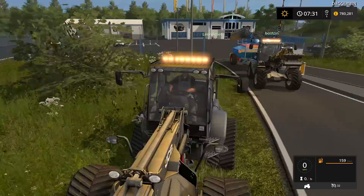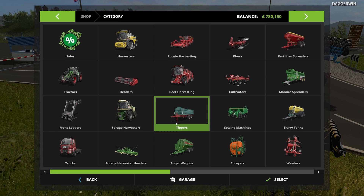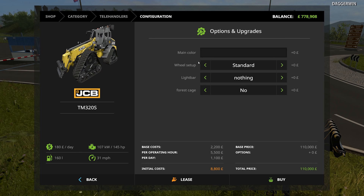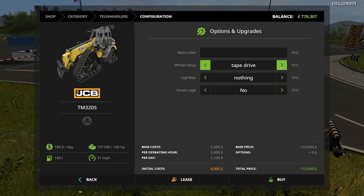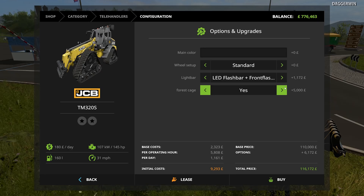It's also in more of a monochrome sort of texture colour scheme. I'll show you it in the store - it is actually available on ModHub, been out for a few weeks now. So that is the store page icon for it. You can choose the main colour - default is the colour we've got. We'll set up a standard tape drive which is tracks, wide tape drive which is what we've got, and forestry. We then have light bar, default beacons or LED flash bar, and forestry cage - yes or no - we've got it set to yes for this one.